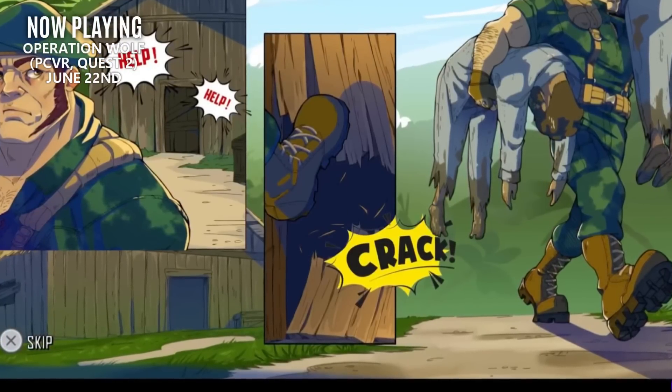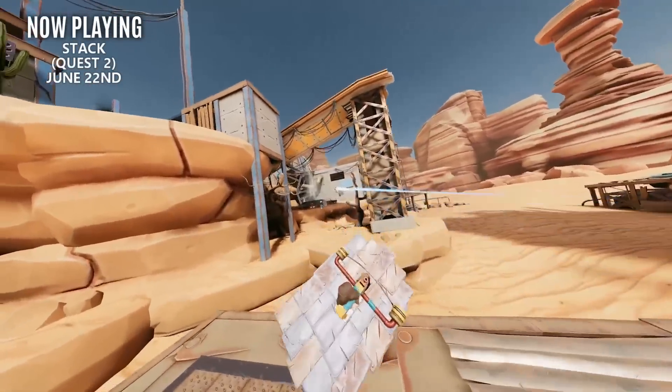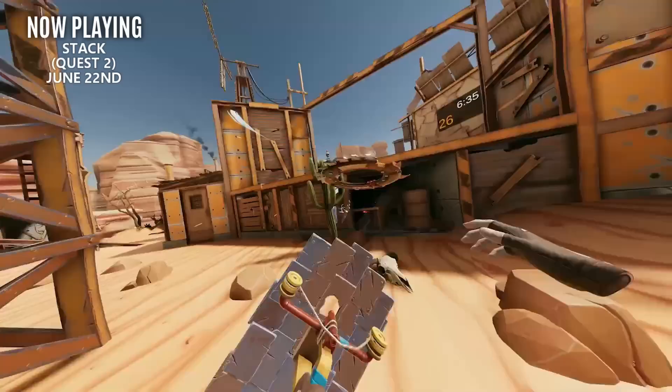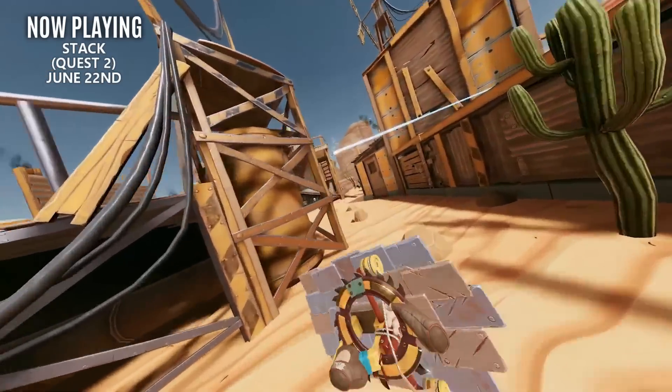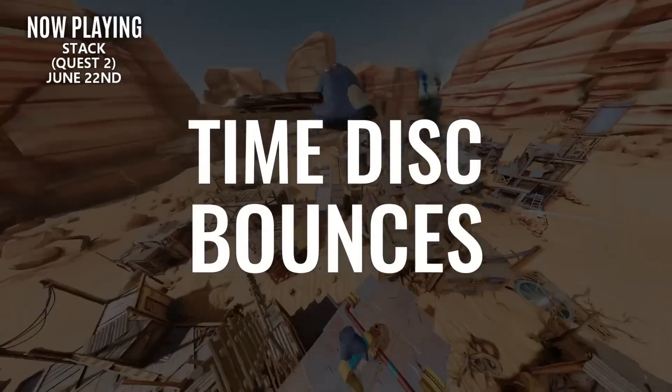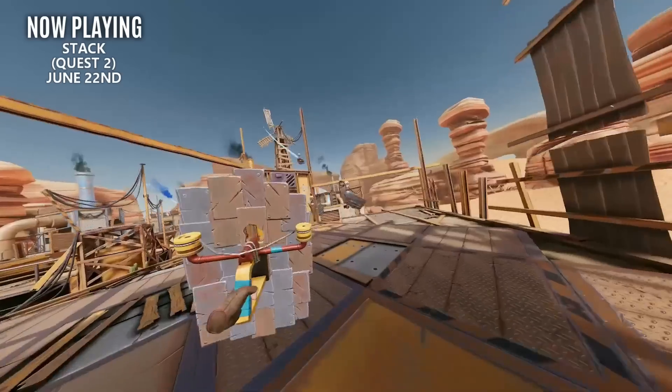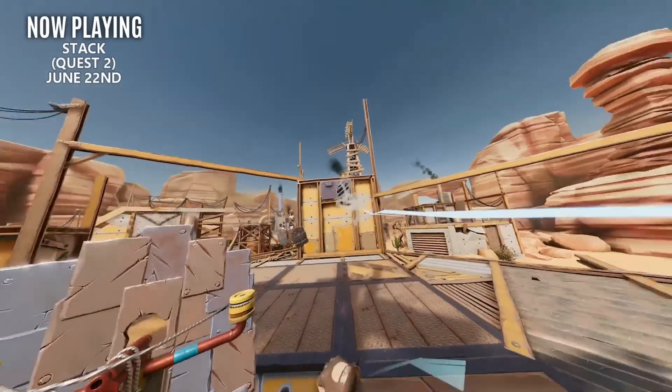If you'd rather engage in some online death frisbee, we have Stack. Taking place in a post-apocalyptic world, you'll be throwing a blade-filled disc at your opponents in both 1v1 and 2v2 online matches. Stack is aiming to be a fast-paced online sports title, and I'm definitely intrigued to see more from this game, but I'm not fully sold just yet.